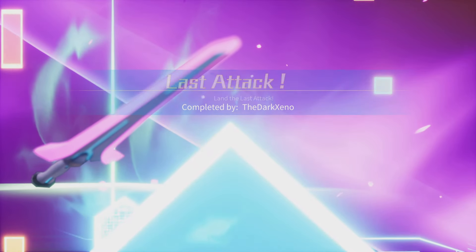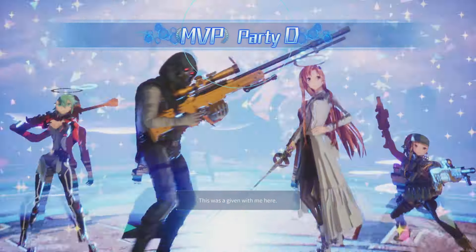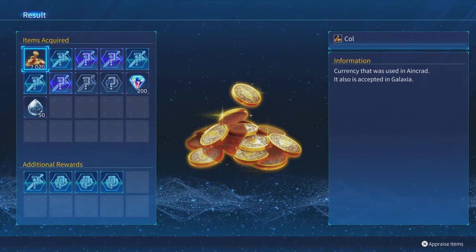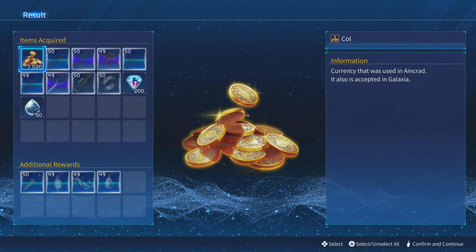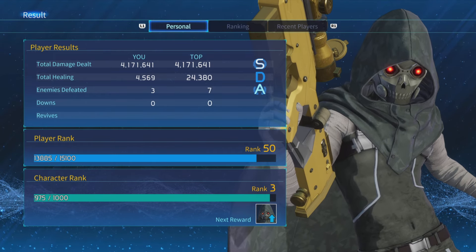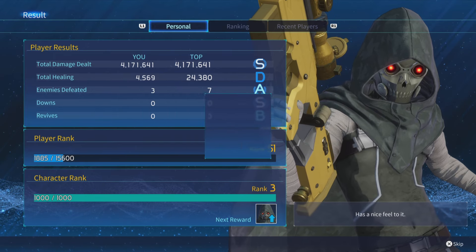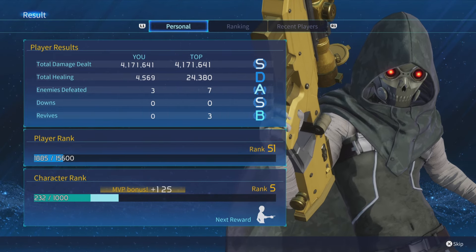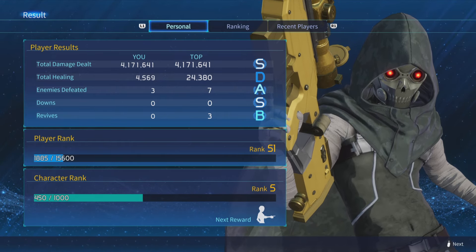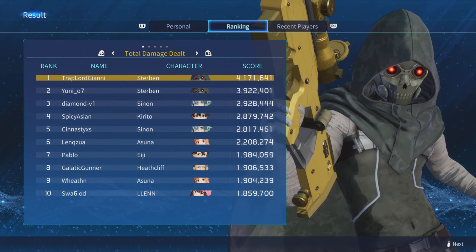Sparking Zero is around the corner and my focus is probably going to be on that for a while. We got MVP — nice, not bad at all! Top rank, 4 million — let's go! I think that's the highest I've done so far in this game, with Death Gun who I barely use. Just got him up to rank 5. Let me know what character you guys want to see next — I think I'm going to do Leafa.